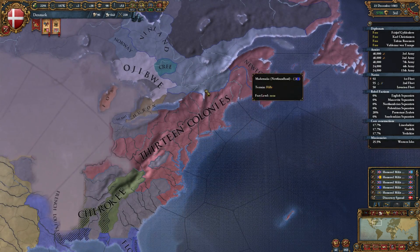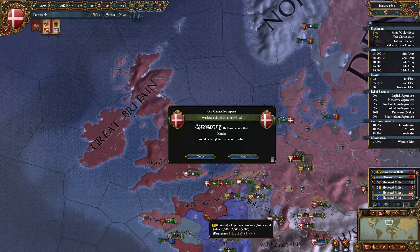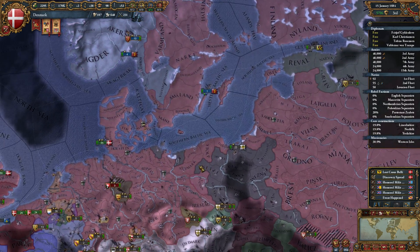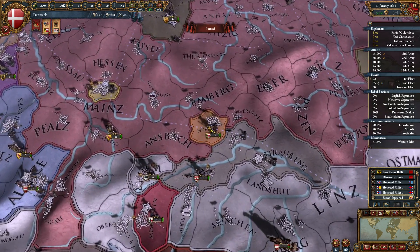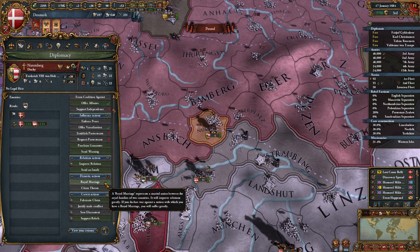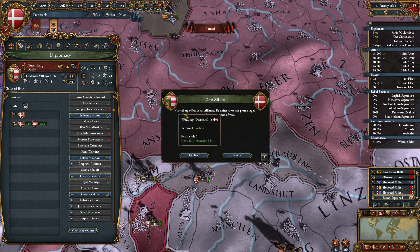Yeah, we should have taken a colony. Now we claim Corellia. It's fine. What have we got going on? Alliance from Nuremberg — probably vassalise him. Yeah, I'll grab the royal marriage. He'll do the thing.